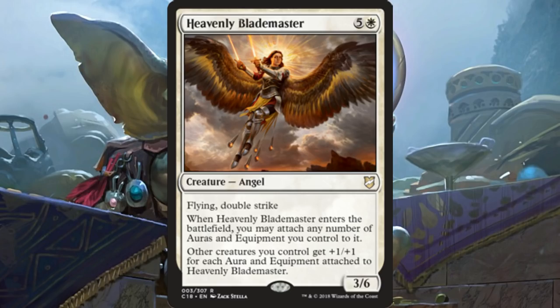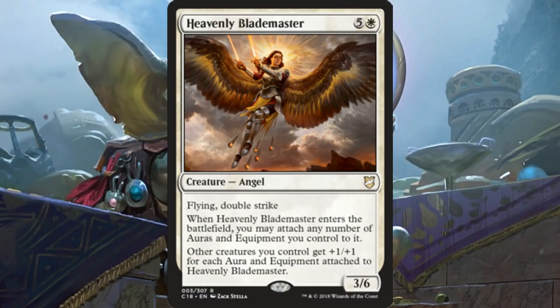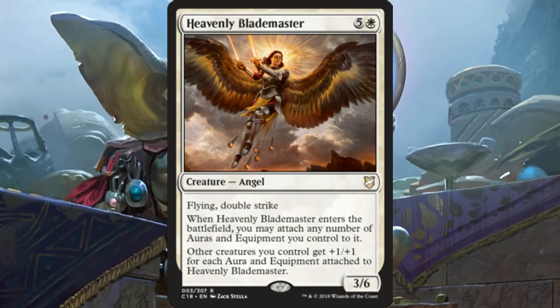There are hundreds — maybe even thousands — of ways to abuse this thing that currently exist. Any number of swords that you could throw on your Blademaster seem pretty awesome. But we've already seen some stuff this week during preview season that's going to be in this set that works awesome with this. Octopus Umbra is a fun one to point out — if you want to give tentacles to your angel, this is how you do it. You'll at least have a base 8/8 angel swinging for 16, which is pretty ludicrous.